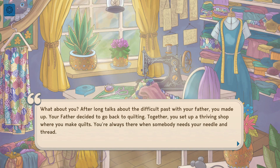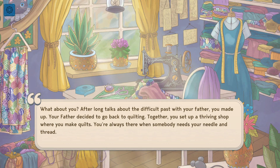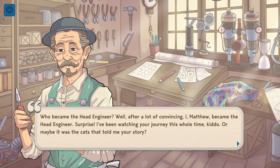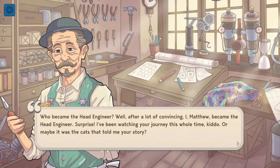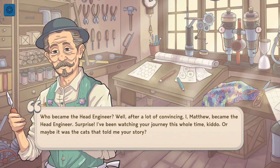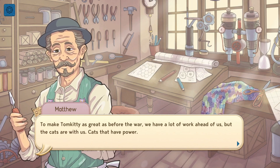After long talks about the difficult past with your father, you made up. Your father decided to go back to quilting — together you set up a thriving shop where you made quilts. You're always there when somebody needs your needle and thread. Who became the head engineer? Well, after a lot of convincing, I, Matthew, became the head engineer. Surprise! I've been watching your journey this whole time, kiddo — or maybe it was the cats that told me your story. To make Tom Kitty as great as before the war, we have a lot of work ahead of us. But the cats are with us. The future looks fluffy.